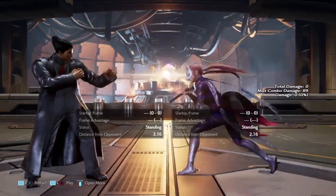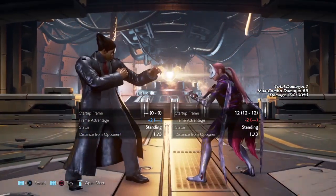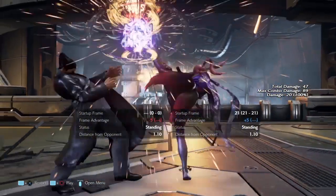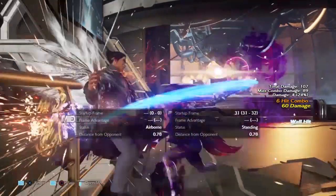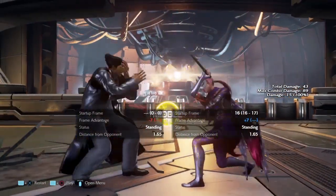Fortunately, Kunimitsu's poking game is very decent. She has a very decent down 4, a very good down 4,1 — despite the range being lacking — but that is made for baiting purposes, because down 4,1,3 launches those players. She also has a good down forward 4.